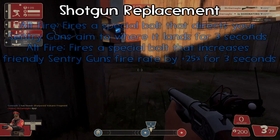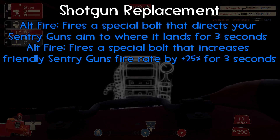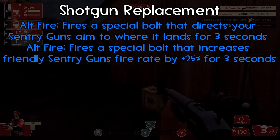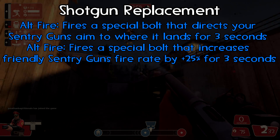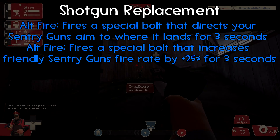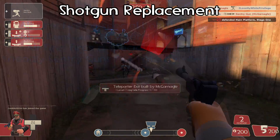If it's fired at a sentry, it'll increase the firing rate by 25% for three seconds. And if it's not fired at a friendly sentry, it will direct your sentry's fire to the spot where it lands for three seconds. This can be used to hit enemies that are out of your gun's range, get disguised spies, or just direct fire to one area for a short time. It has a three second cooldown and costs 20 metal per pulse.